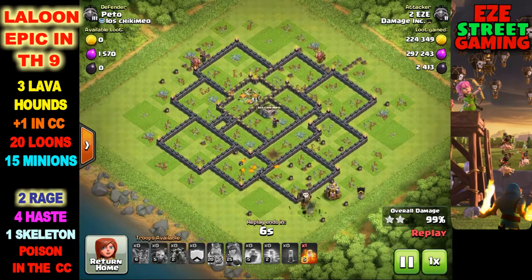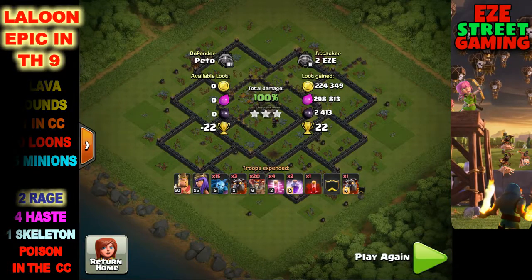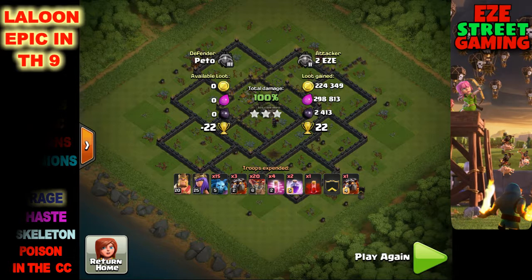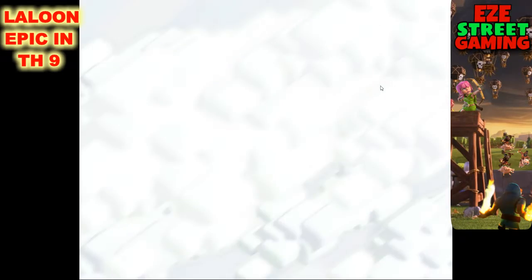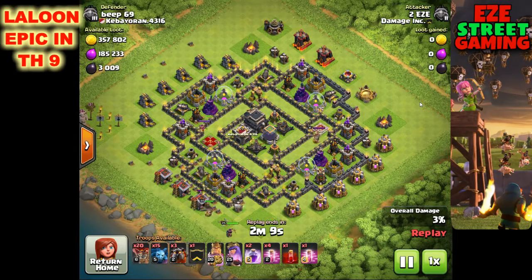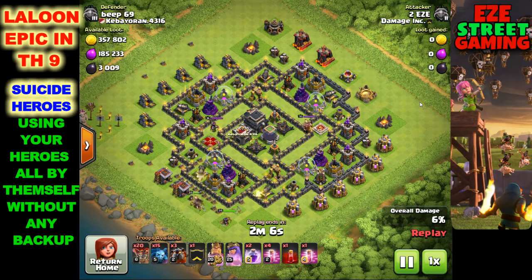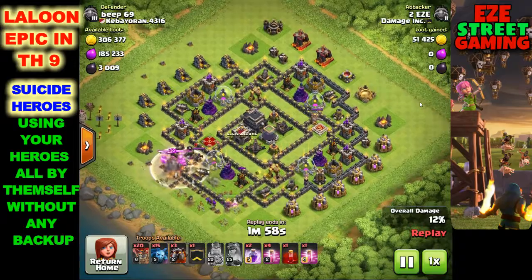This attack has changed a lot since the introduction of dark spells. It used to be just rage spells and it was a lot different. Now with haste spells and the balloon bomb-drop buff, this is a tough attack - very hard to defend against. I've built base after base trying to defend against Laloon and it's very hard. When farming you won't always run into clan castle troops, which is why these farm raids are almost always three stars.